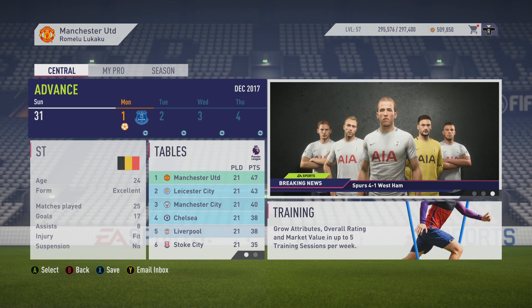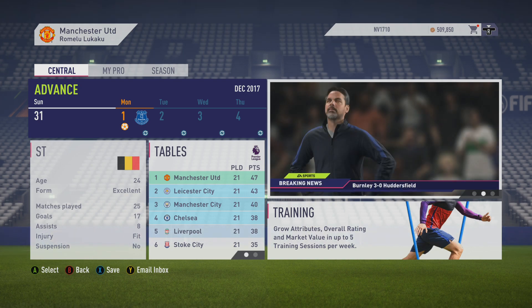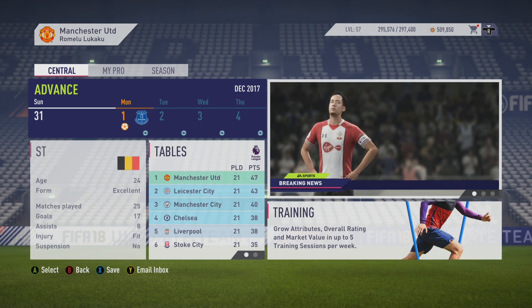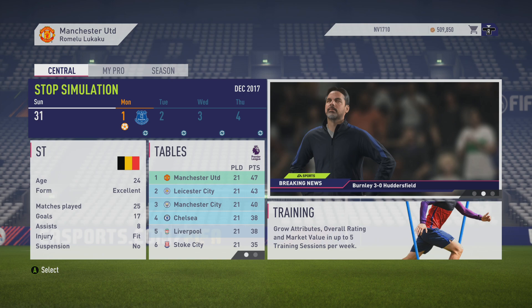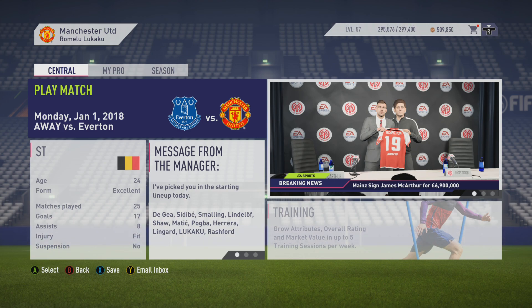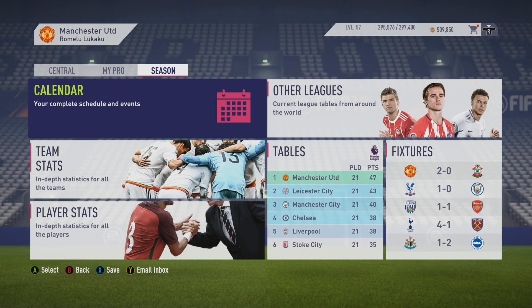Reading up the table: second bottom are Watford with 19 points, third bottom are Newcastle United with 20 points, fourth bottom are Bournemouth with 21 points, fifth bottom are West Ham United with 21 points. Manchester United stay top of the table with four points clear of Leicester in second. It's still four points — brilliant. So it doesn't matter if Leicester win because we're still ahead. But we have to, as I said, keep winning our games. The points haven't changed from what we saw a moment ago — we still have four points clear at the top. So I'm happy with that.